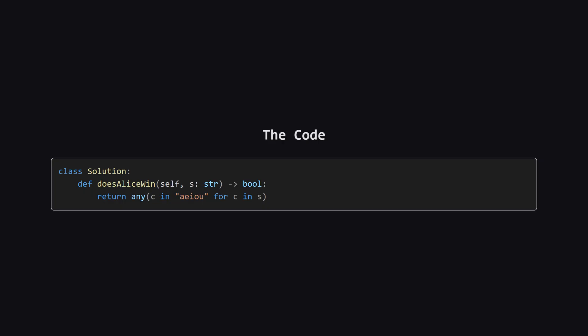The code to implement this logic is beautifully short and clean. We just check if any character inside our string is a vowel. In Python, the `any` function combined with a generator expression does this perfectly. It will stop and return true as soon as it finds the first vowel, which is very efficient.